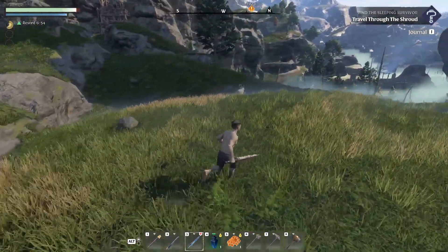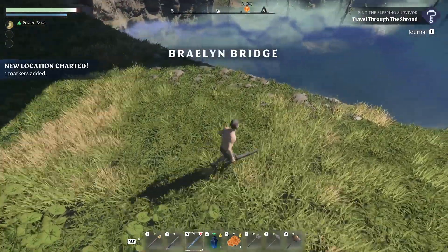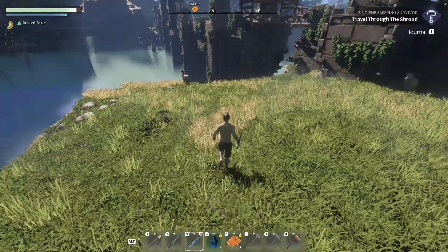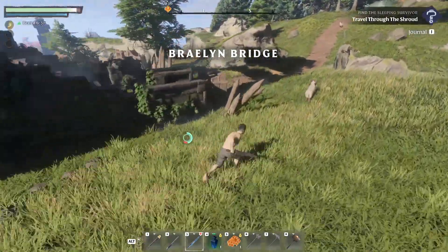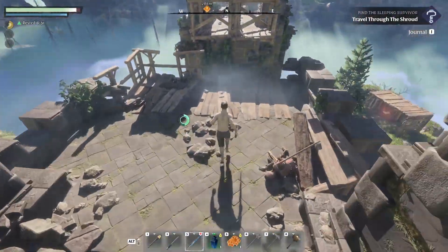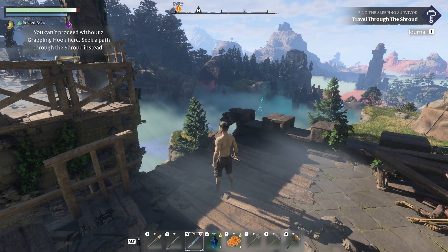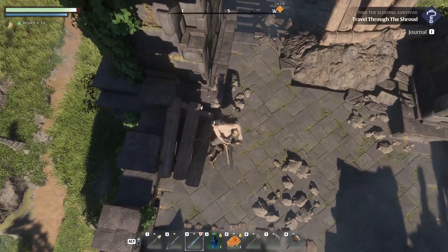It would be cool if I could hold goats in my own settlement. I need to go over that bridge, I think. If I want to go over this - the game says 'You can proceed without a grappling hook - seek a path through the shroud instead.' Okay.